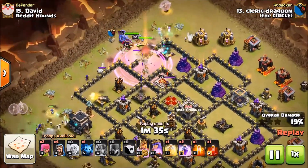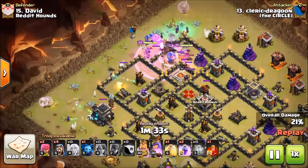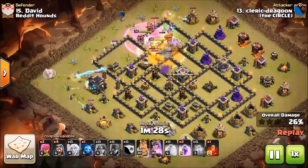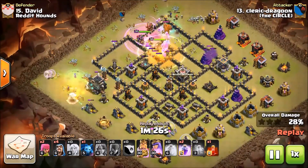I start dropping my valkyries really quick because the witches were going to take down that section. Watch this rage — this is really important. My valks have entered, I'm going to heal pretty fast right there, valks are still alive at this point, and I'm going to rage them again in a minute.